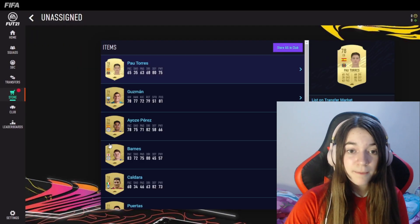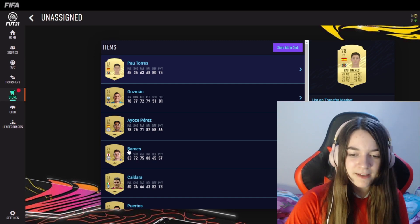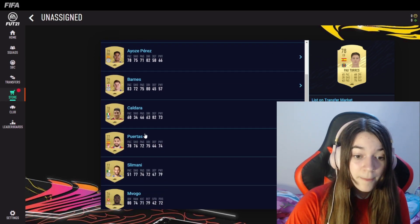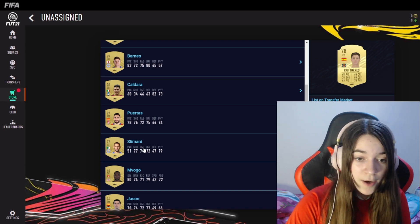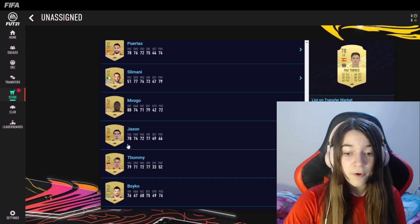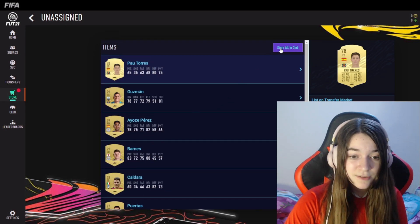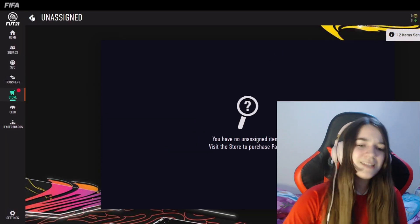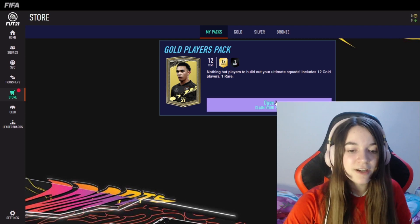78 right back Pal Torres — that's pretty good. I might actually do some SBCs after this, so every player is more than welcome. Barnes is pretty good — 79 left wing. And we've got a 79 right wing from Leicester, which is pretty cool. Ersley Mane — that's a pretty good striker as well. This pack has been okay; we've got a few players from the Premier League which we can use in our team.